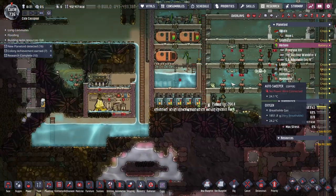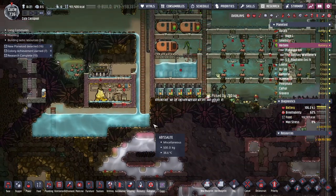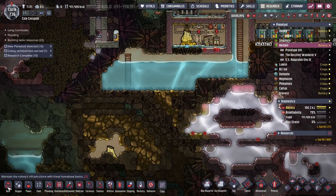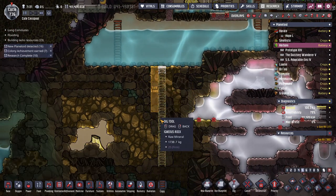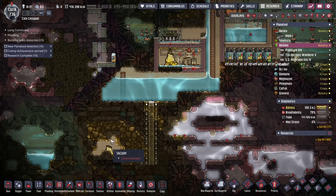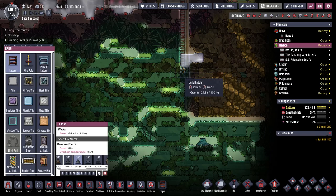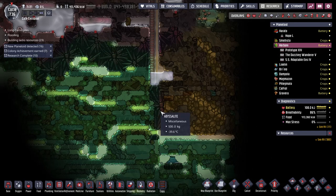We'll keep an eye on the temperature - if it creeps up too much, I'll have to figure out a way to get more vents open. I can get a pump down here and come straight down like that. I want to tame those two together. Am I at the bottom? Not yet. I don't really want to dig down more into the radiation - actually, the radiation isn't too bad.